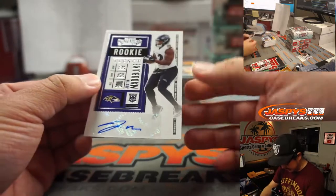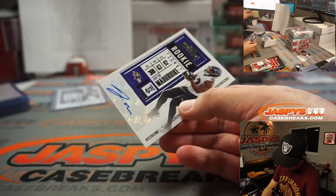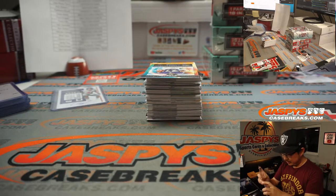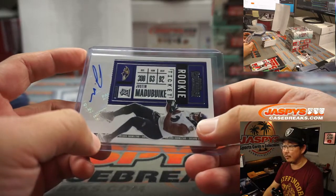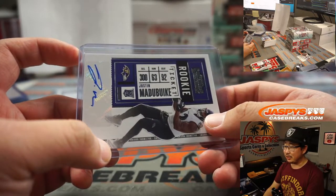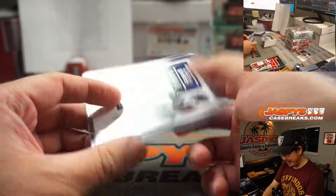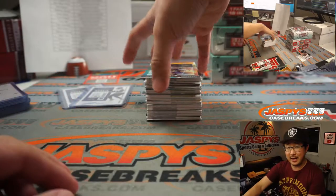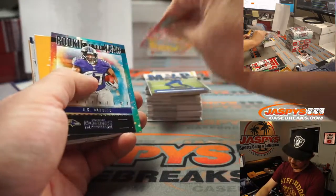We've got Justin Matabuike — corrections and retractions — Matabuike. Ravens. Aaron. And then points — sorry, I jinxed it.